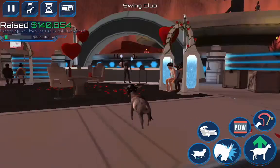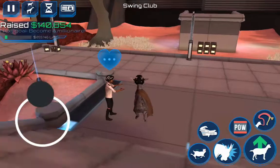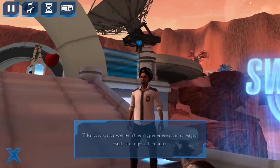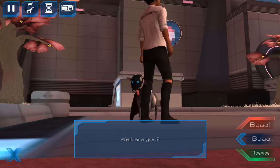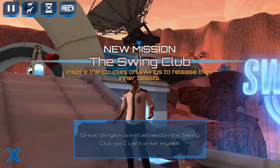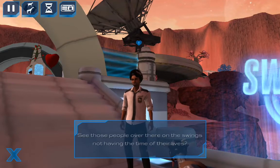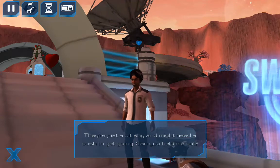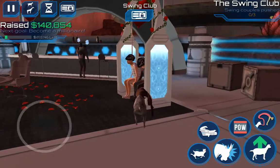Is there anything I have to do? Ooh, there's stuff going on here. There's someone up there — maybe that's the person I need to talk to. If I choose the right color, I believe. I know you weren't single a second ago, but do you change? Let's try red. Singles aren't allowed in the swing club, so I can't enter myself. So you do have to find the right one — inspire the couples on the swing. Let's see those people over there not having the time of their lives. They just need a little push to get going. Can you help me out? Swing couples with push!